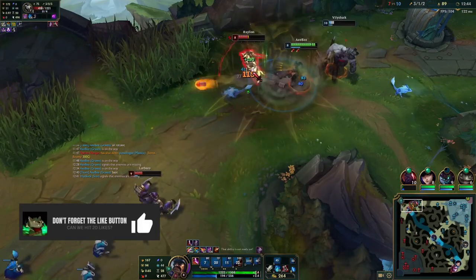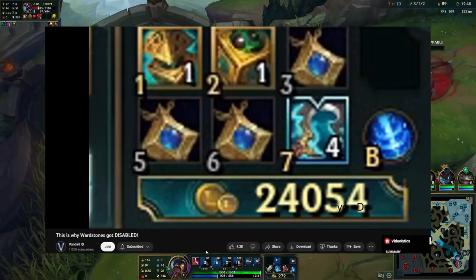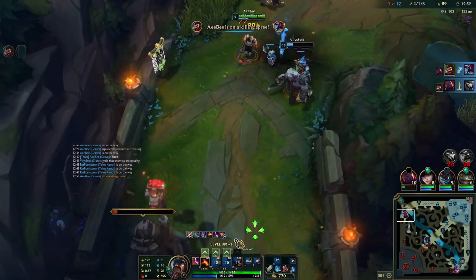Hi, with every League of Legends patch, there are bound to be bugs. But the late game support item, Warlstone, has been enabled and disabled a couple of times already because of a gold exploit bug, causing you to generate infinite gold.